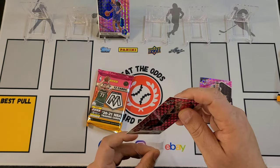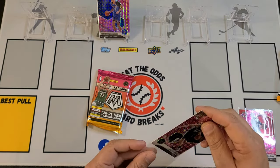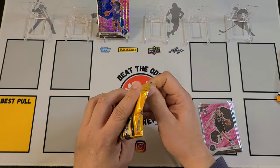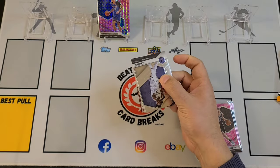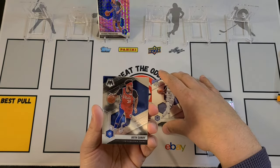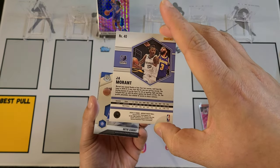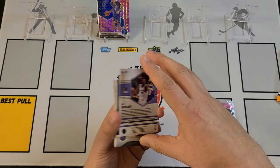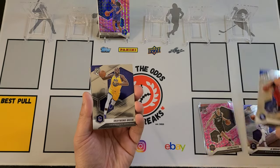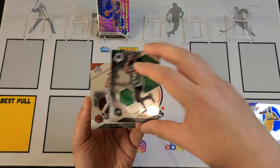Let's see what we can get inside the main pack. Starting the pack off pretty good — there's Ja Morant and Seth Curry. These are what the base cards look like. If you guys aren't familiar with the back of the card, it's very similar to what they did last year — you'll have a little bit of a write-up and last year's stats. There's Ja, there's Seth Curry, we got Draymond Green. These look really nice in hand. Jalen Brown — I like what they did with the design.